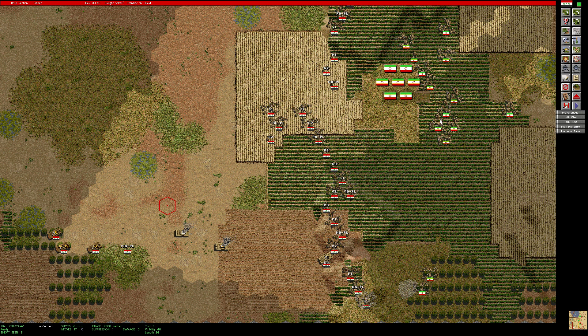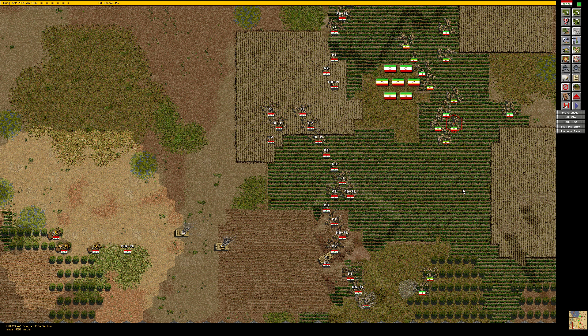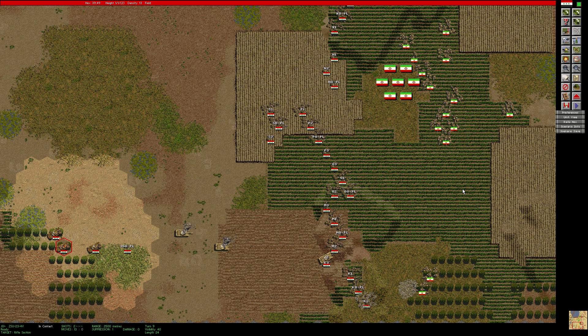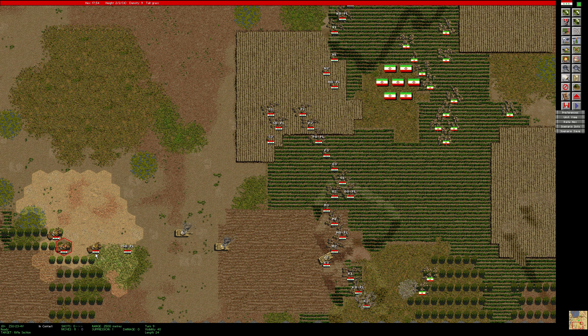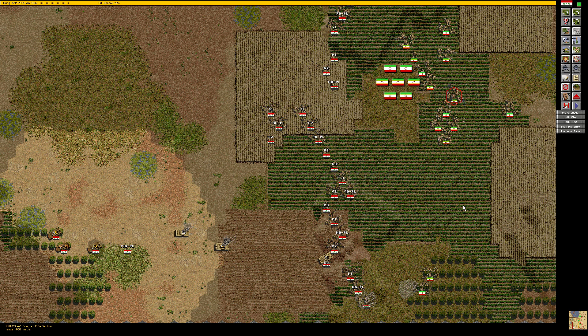Look at this — he fired there. Let's fire into this cluster here. Took a casualty there — keep firing. One more shot left there. This one is actually targeted on something so it's going to be a good shot. Keep firing at the same target — you usually have a higher hit chance if you already fired at the previous turn. So he's up to 16% there.